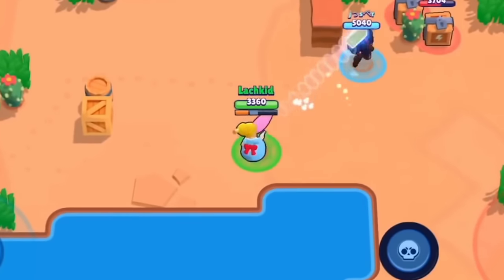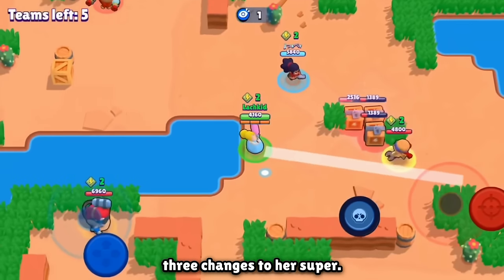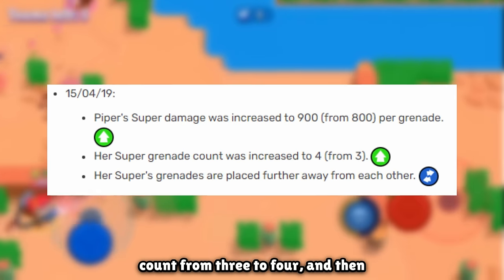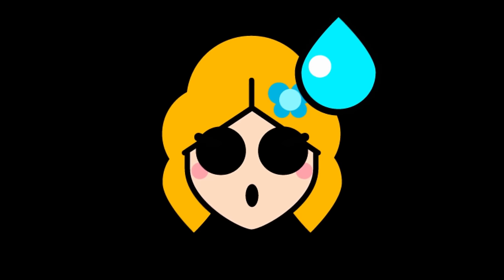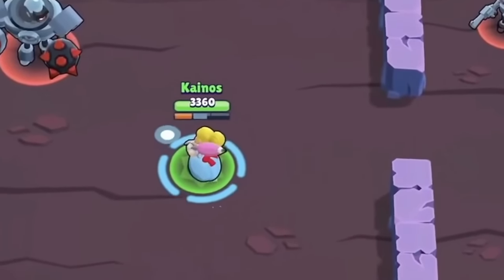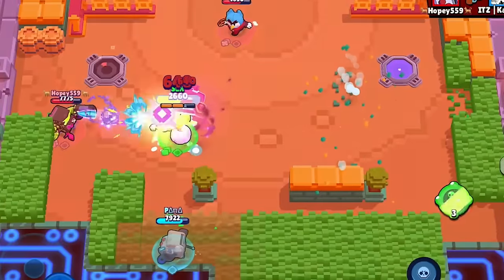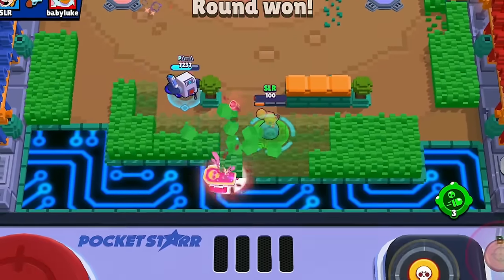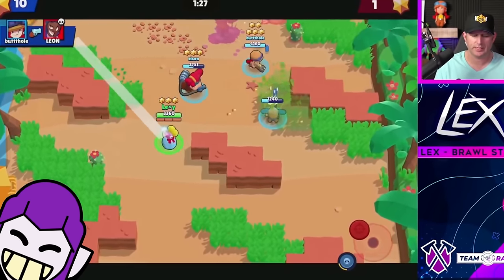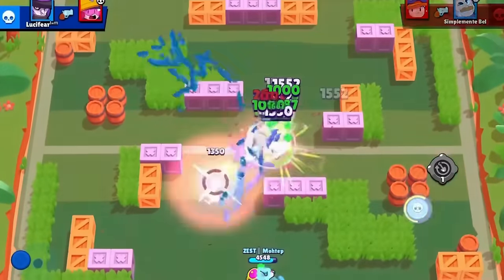Her first balance change after global release came in April. On April 15th, 2019, Piper received three changes to her super: each grenade was buffed from 800 to 900 damage, she got an extra grenade increasing the count from three to four, and grenades were spaced out a bit. This basically did nothing significant, because the purpose of Piper's super is escapability, not really to deal damage. While more bombs over a larger area is great, the situations where you'll actually get kills with these bombs are very rare.